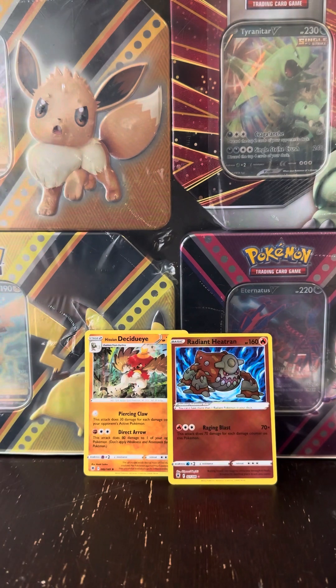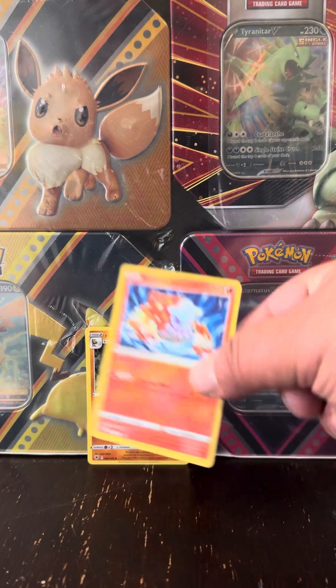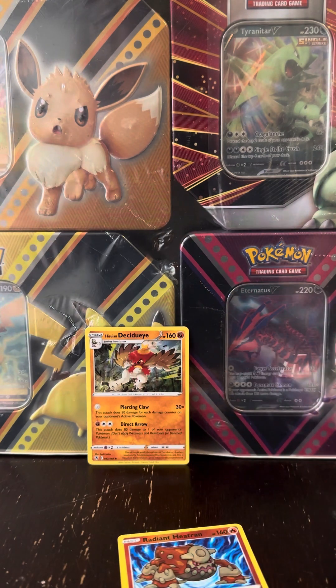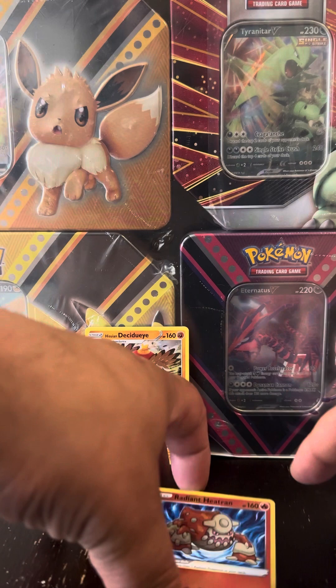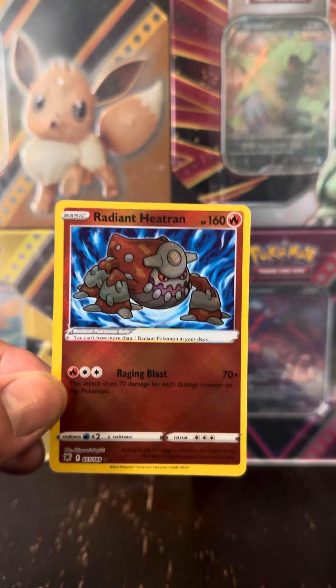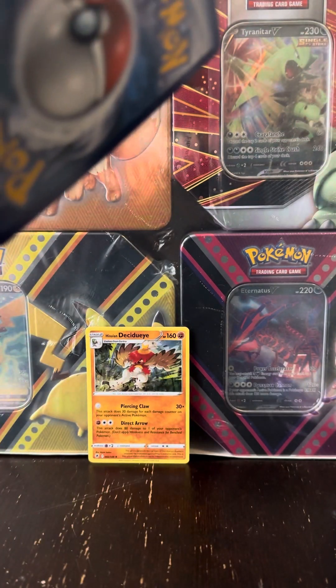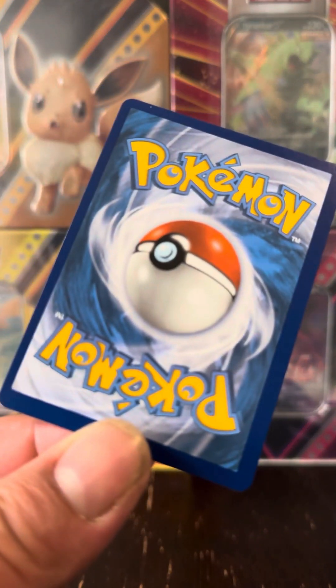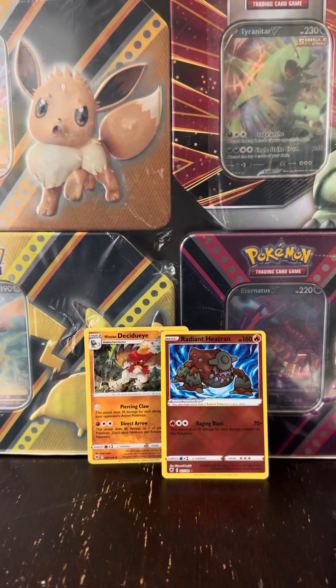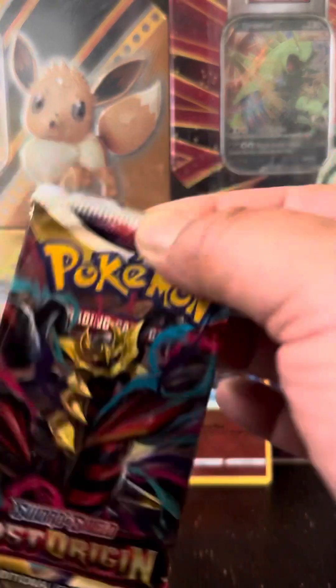These packs are getting older and older. Remember, it is Astral Radiance, so you're not guaranteed a Holographic in every set - you're not guaranteed a Radiant. So that's definitely a blessing - that's getting bagged and tagged. The Hisuian Decidueye the same - one of my favorite cards, used in a lot of decks. It's not the best centered if you're looking at it, but quality-wise there's nothing on it. It's just an uneven cut, so I'm not going to be sending that out to get graded.